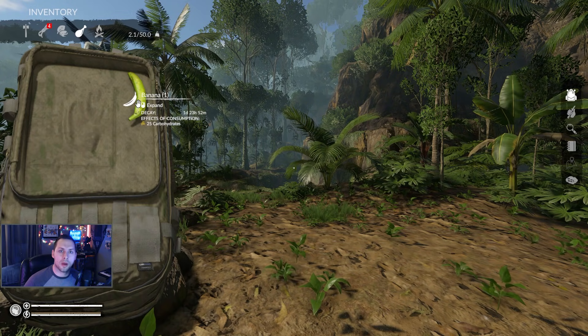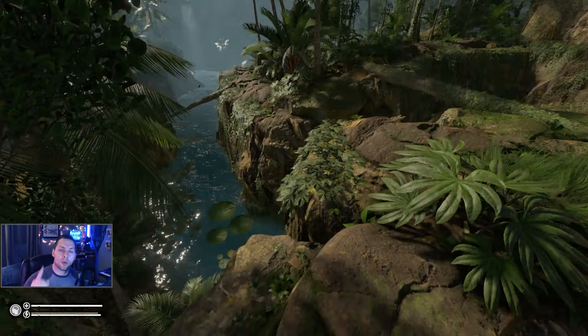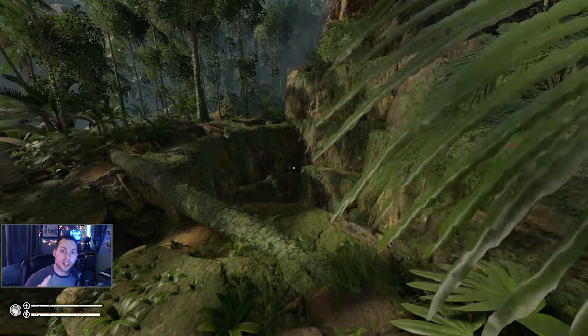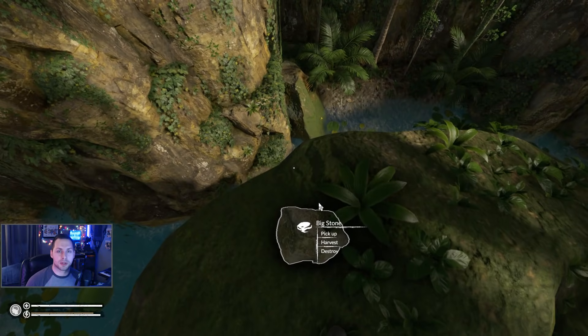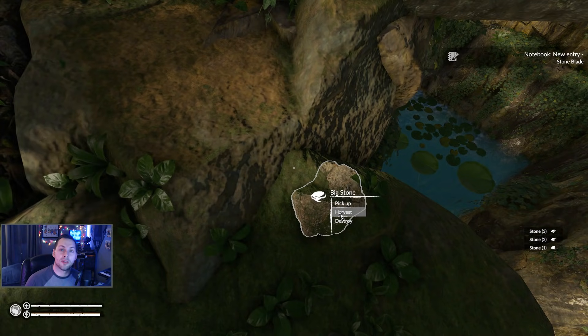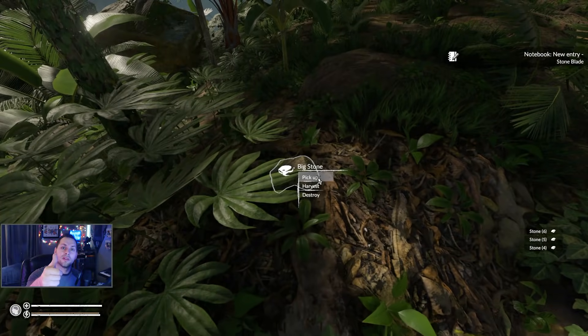Stay tuned all the way through the end of this video — one of the last points I'll cover is three locations you need to visit as soon as possible to find key equipment and possible building starts for your bases, to survive your first few nights in Green Hell. Without further ado, let's get into the video.